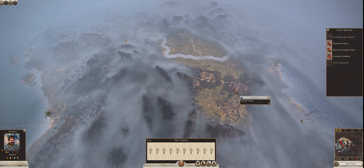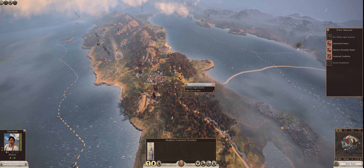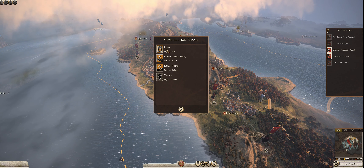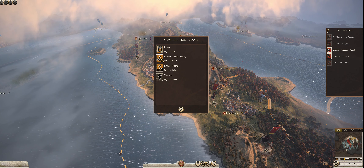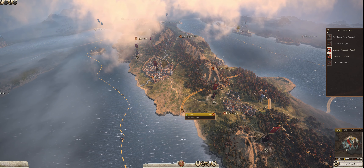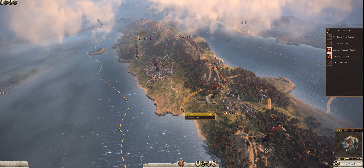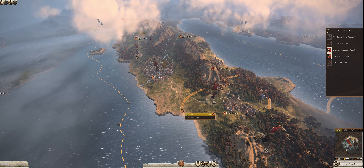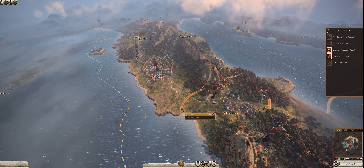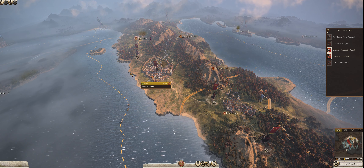We moved our spy and we can have her establish an intelligence network, so we'll put her into that stance. We'll check on our governors — they're still administrating. Event messages: construction report — we completed upgrading the city of Rome, completed the Roman village of Salt, the Roman village of Fish, and the Vinter. That did some stuff to our economy. At the end of last turn we were making 3,726 denarii per turn. We are now making 6,266 — just by completing those four very important buildings. That is a huge bump in money, which we could use.